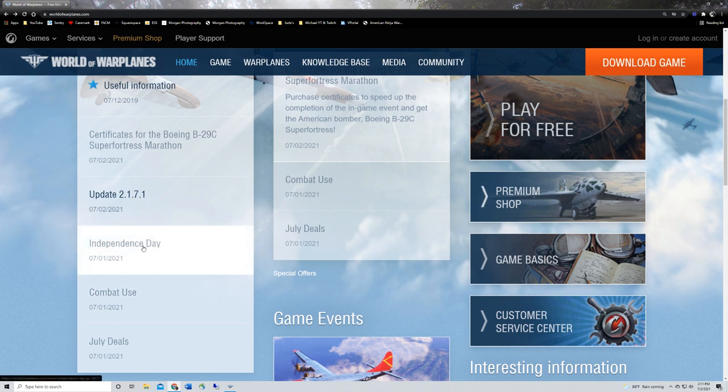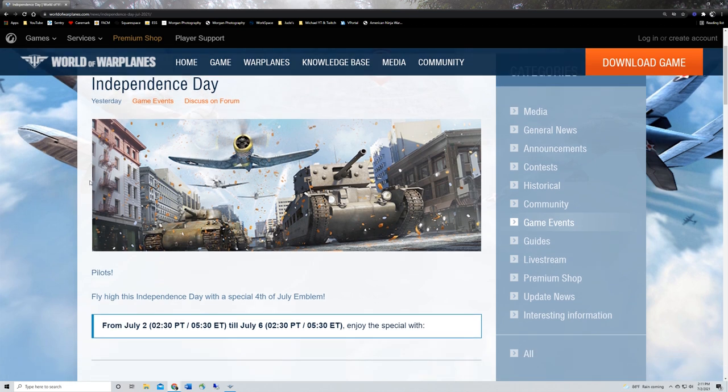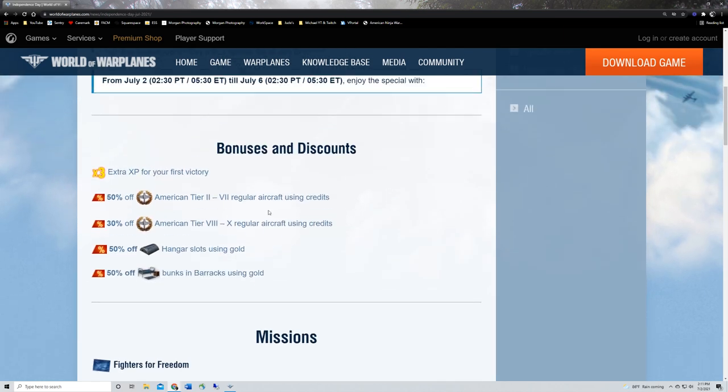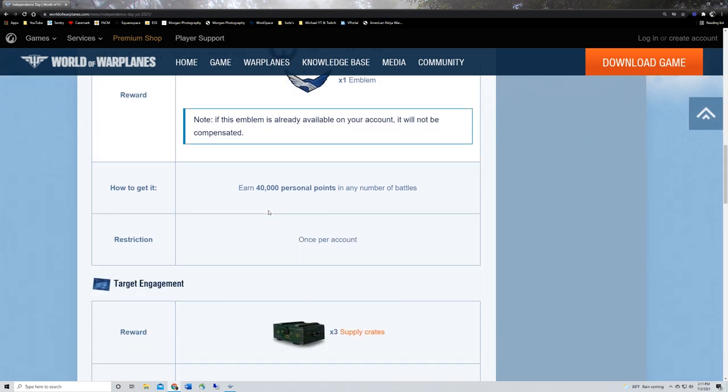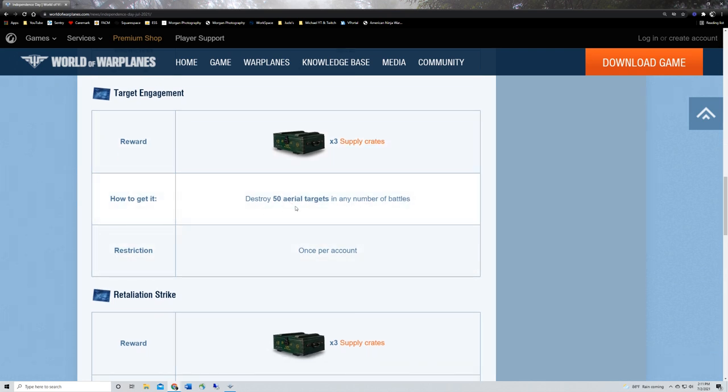Next is something different for North America and EU. On the North American server it's called Independence Day; on EU it's Battle of Kursk. For Battle of Kursk and Independence Day you have the same missions. You can get three supply crates when you destroy 50 aerial targets, once per account, only for four days from July 2nd through July 6th.